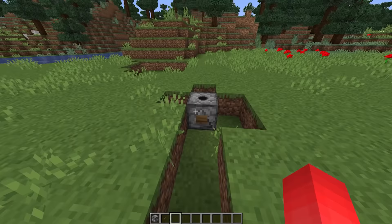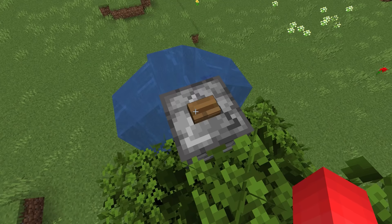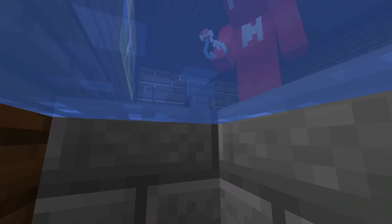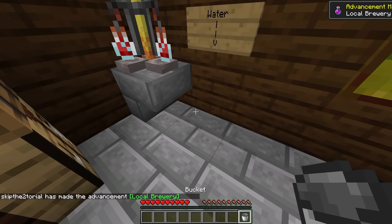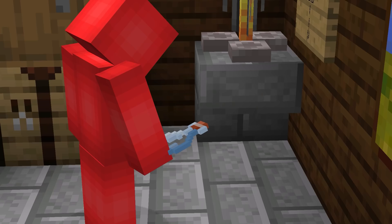Number fourteen: water sources are a pretty nifty thing to have around, but they don't always match the aesthetic of a build. So to keep that big cube of blue from messing with your vibe, a simple solution is to use a waterlogged slab instead. You're still able to fill up your buckets and bottles as you would, but to any bystanders it's just going to blend in with the rest of the floor. And as an added bonus, if a creeper rolls around there, that spot isn't going to go up in smoke — making this a safe, sleek, and sneaky option.